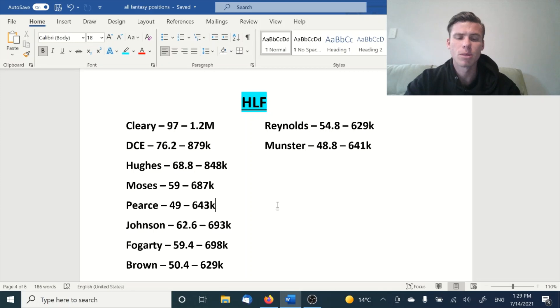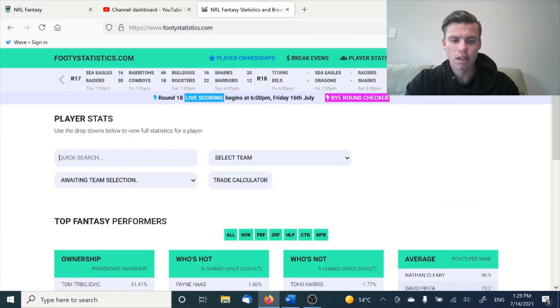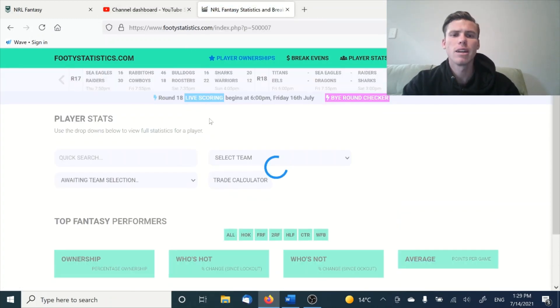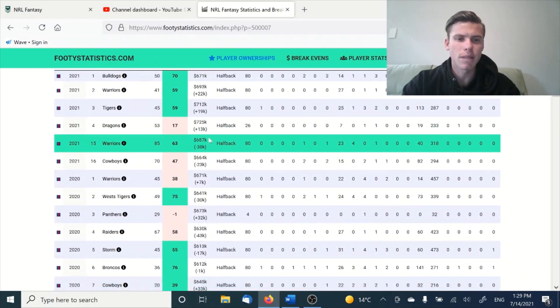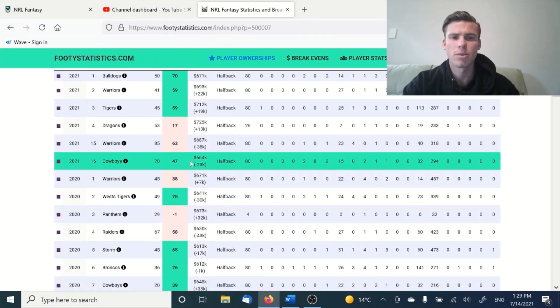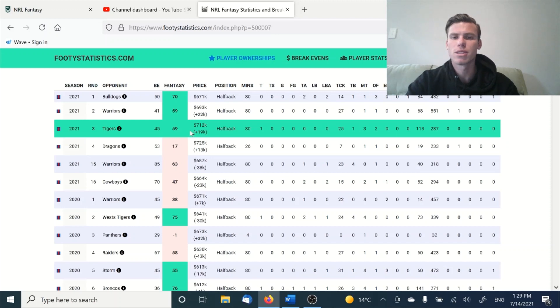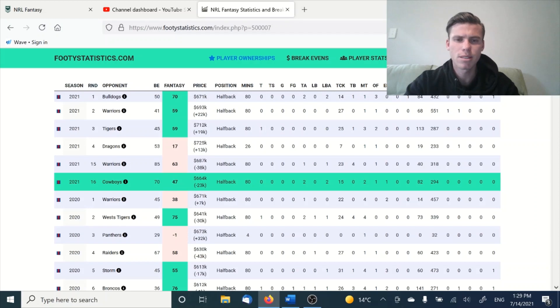Pierce has finally come back and he's scoring pretty well. Obviously that last five includes his injury-affected game. He's at 643k, about 50k cheaper than the rest of the guys. He has the opportunity to average 55 plus. Looking back at the games he's played — 63 and 47 — that's an average in the mid-fifties. His first three games at the start of the season were 70, 59, and 59. He only got two tries in that first game and nothing in the next two, so very consistent over that period.